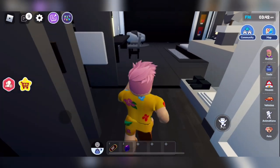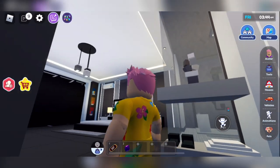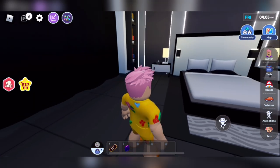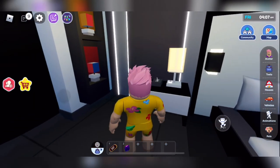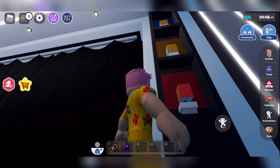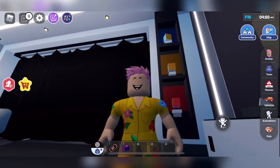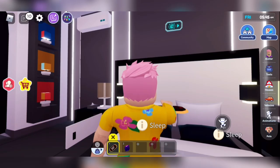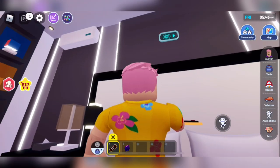Now we need to go all the way to the end of this spooky room on the right side. There are three lamps and we need to match the colors — you can see it, guys. Once the three lights are matched with the background color, we need to pick up the key on top of the bed.